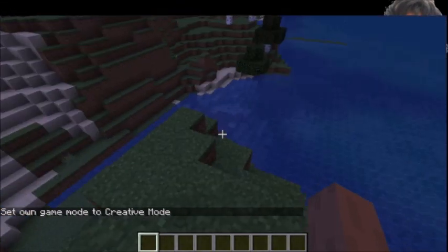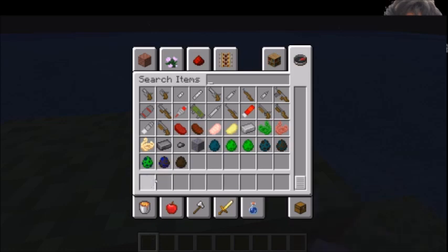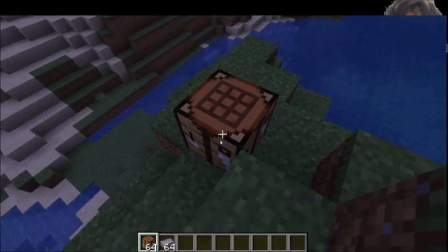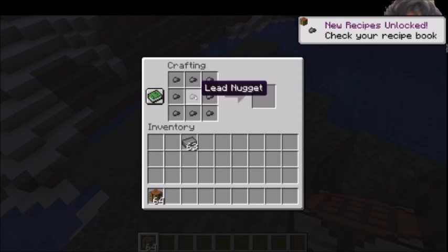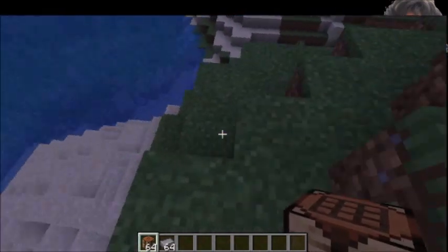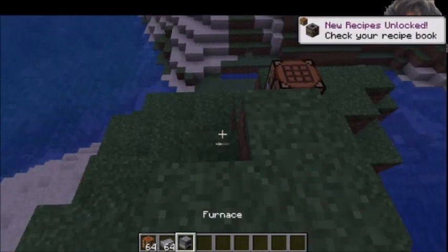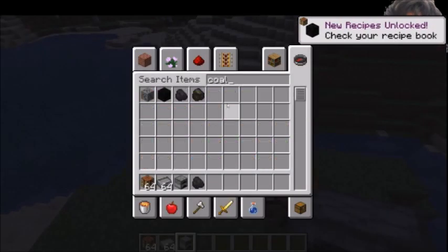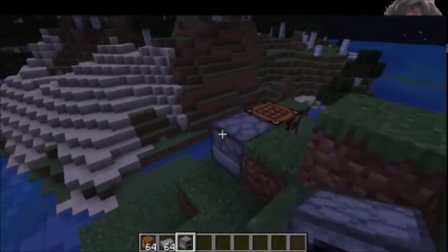Alright guys, now we're back. We're gonna be playing in creative mode. You can recall the lead ore from the snake update — I've also added lead nuggets. One lead ingot creates nine lead nuggets, which can also be crafted back into a lead ingot. Now, instead of dropping lead ore, the snake bosses will be dropping ammo, which can be smelted or crafted to turn into lead nuggets. More information will be available on the website, and the link will be in the description.